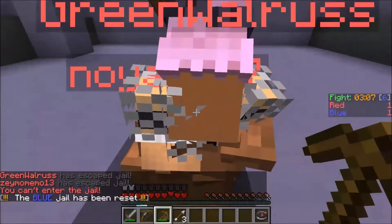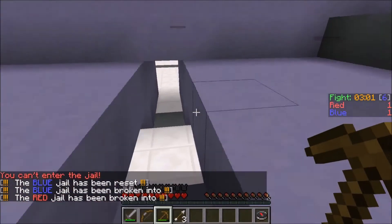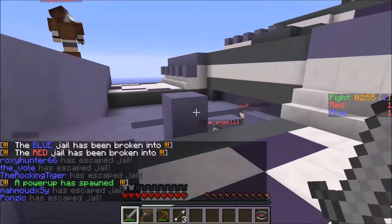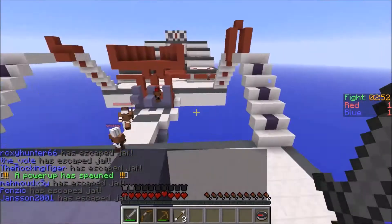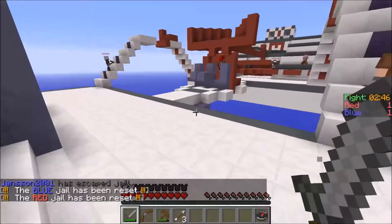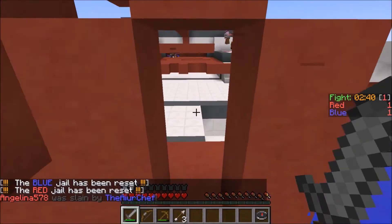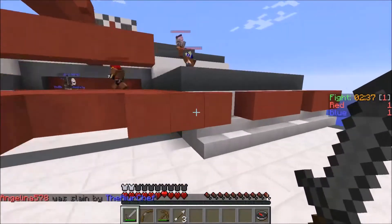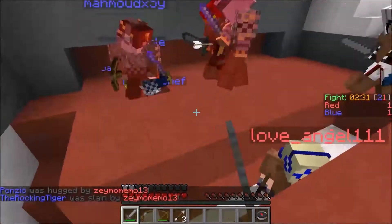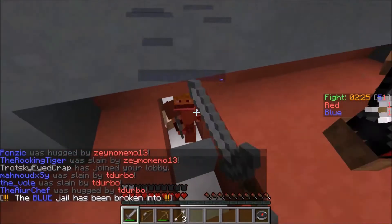Everyone has escaped jail but they can't get out yet — there we go! Our power has spawned. I've got two minutes and fifty seconds left of fighting time and the score is still one all. There were blue guys — oh my god, so many blue guys in our base! There's like five blue guys down there, they must have escaped jail. I just killed three people — nice!